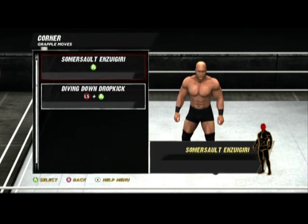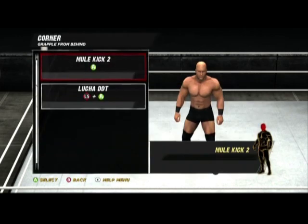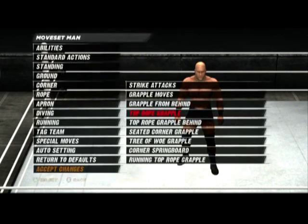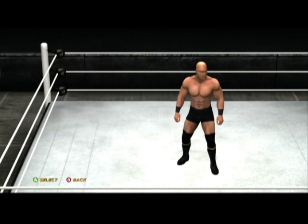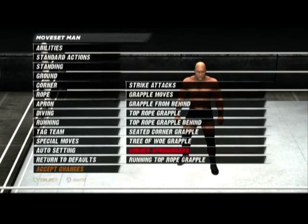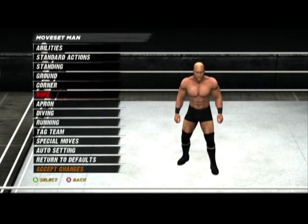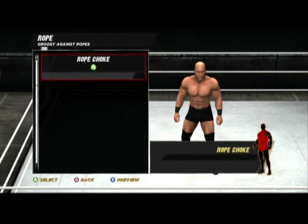As far as some of the other signatures — the elbow, running elbow in the corner — and then some ground kicks, kicks to the head. I'll use the repeating kicks to the chest too, that also works. Then for his signature I used of course the ankle lock — he grapevines it, so I think ankle lock 3 is what works real good for that.